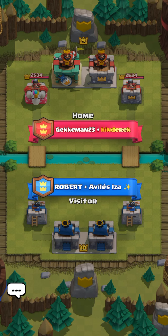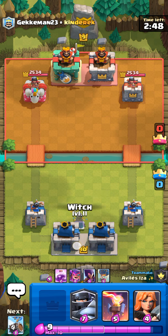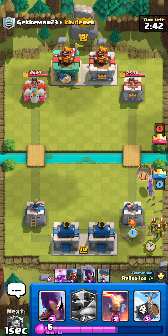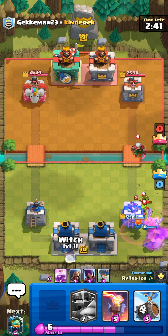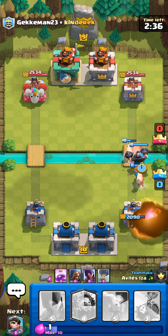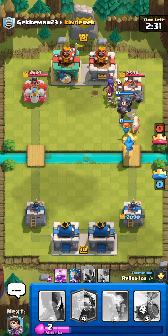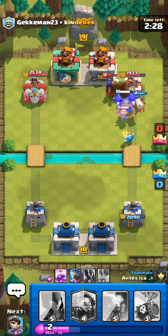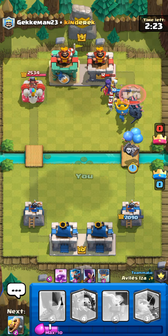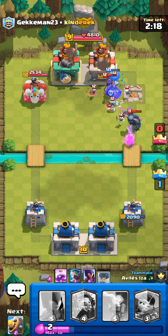Here we go guys — as you can see, these are our cards. I'm putting this Witch now. Wait for them a little. The Mega Knight is the best. We have to take their Princess Towers first and then their King Tower so we can win. As you can see, we've taken the first Princess Tower!